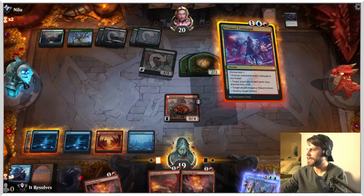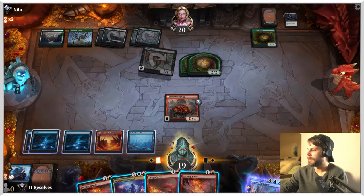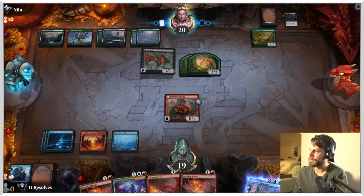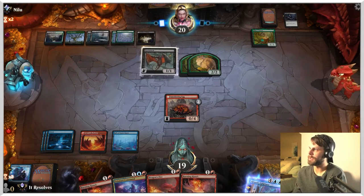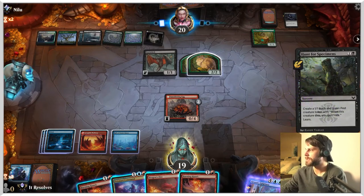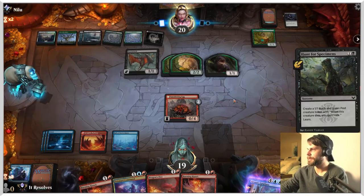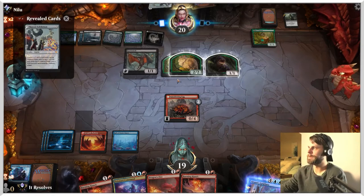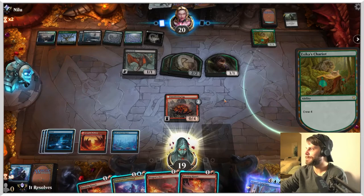That's very helpful. I think we'll just wait and hopefully they activate the chariot this turn — that would be the expectation. In response to doing so, we then get to destroy it, and they've then tapped two of their creatures, so we theoretically don't lose as much life here. That's also going to throw a few counters on the Smoldering Egg. Smoldering Egg is really cool — it's very reminiscent of Thing in the Ice, which is a cool little card.